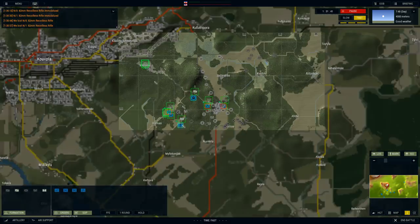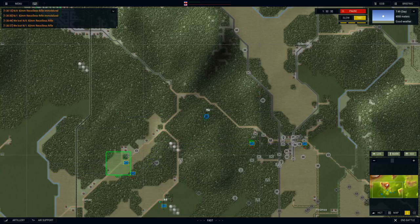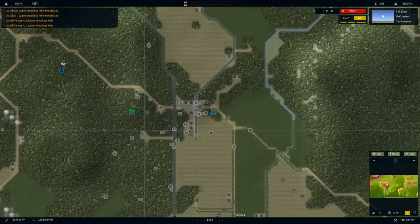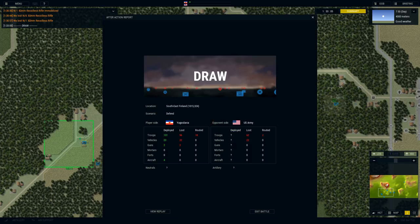We did everything we could, brothers. At this point I'm just going to go ahead and fast move everybody to the objective area — anybody that can make it. No one can say our boys did not fight to the end. The battle has reached its conclusion — it's a draw! I'm actually kind of proud of myself. Pretty amazing losses on our side, but we did stop the Americans, killing 22 vehicles. Once again if you enjoyed it hit that like button, drop a comment below, let us know what you think of glorious Yugoslavia, and I'll catch you guys on the next Armored Brigade video!